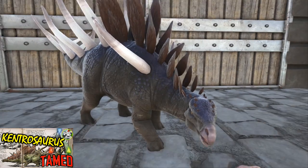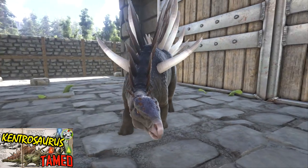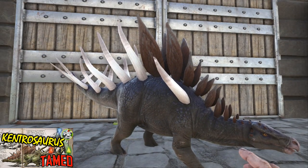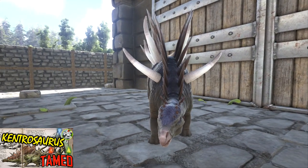By now you should know the Kentro is unrideable. So its main use is going to be as a guard dog to walk alongside you in case there's any trouble, or setting them loose around your grounds making sure no intruders come along.